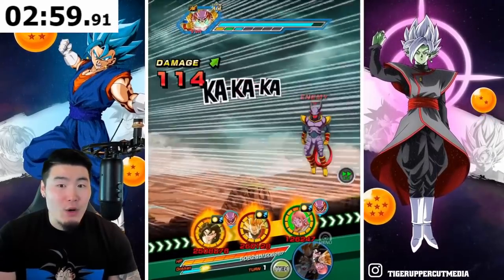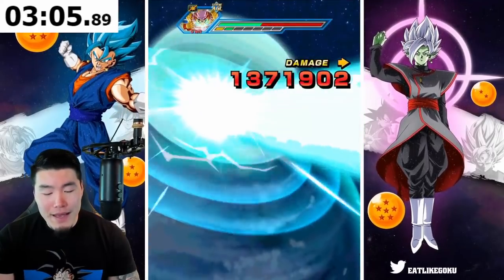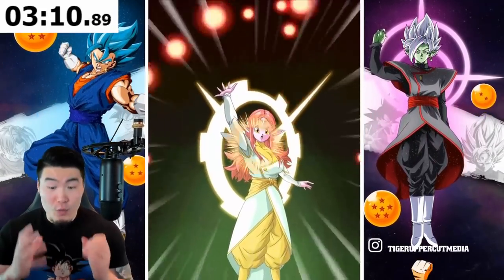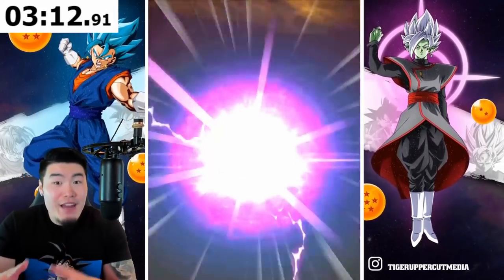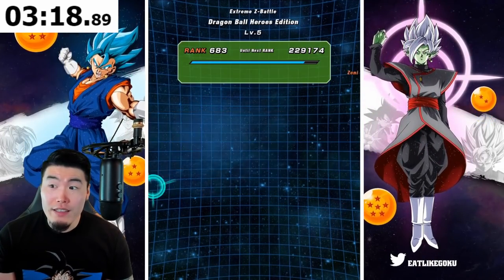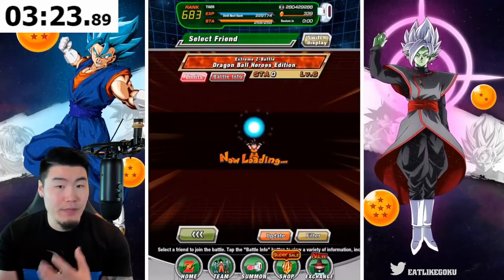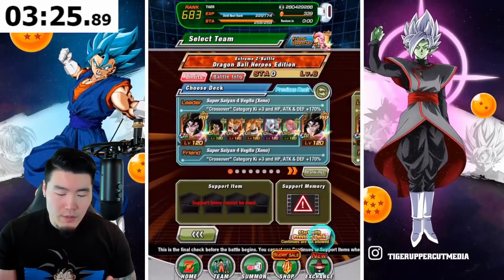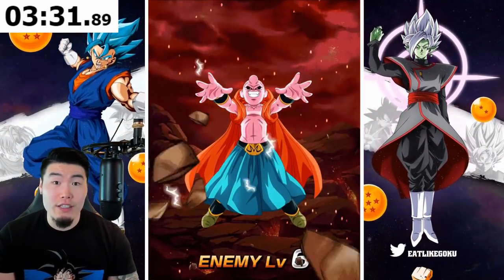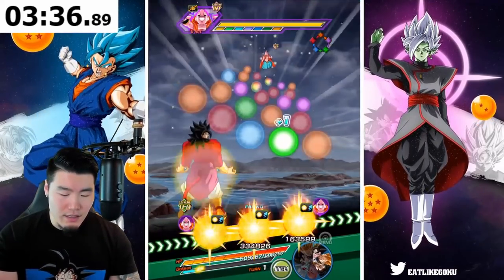Bandai and Akatsuki must be fully aware that everybody wants an update to the friend system, everybody wants the friend system to get better — and they didn't do anything with it. When they talked about a second part to Version Z with more updates in the future, there was really no mention of the friend system from what I can tell. They didn't say we're going to change it, which is a little bit strange.